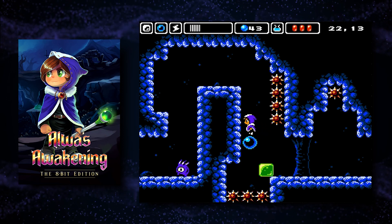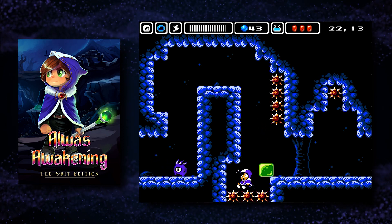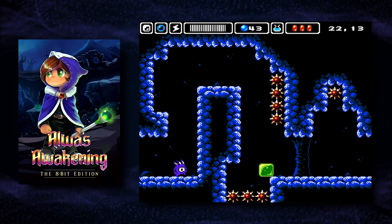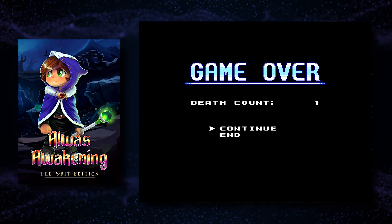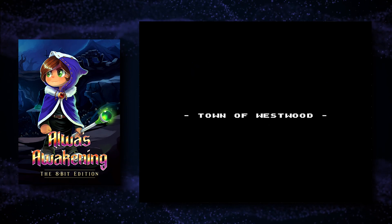You can only use abilities when your magic meter is full, but it refills automatically, so it's really just there to prevent you from spamming abilities and circumventing the game's intended challenge. There are also occasional save points so if you die you have a place to respawn, and warp points to make navigating vast distances less of a chore.